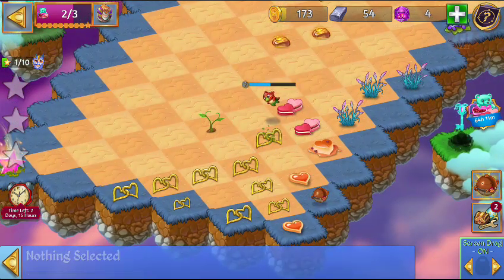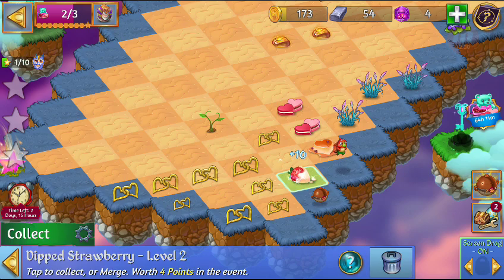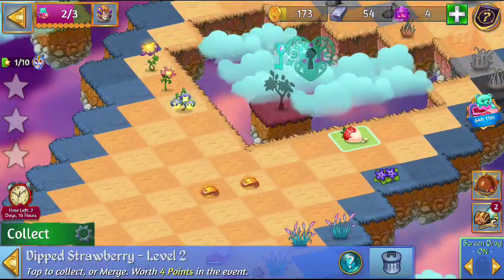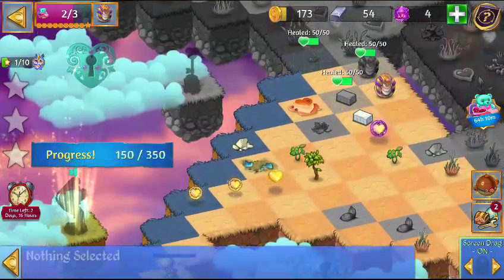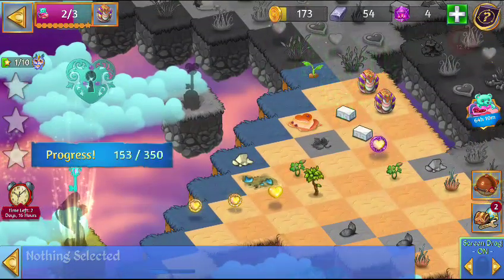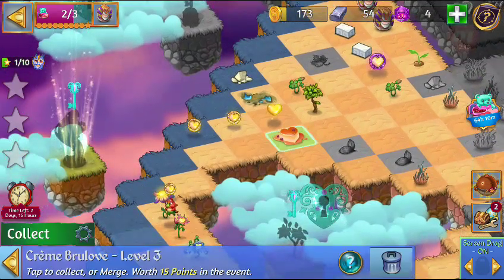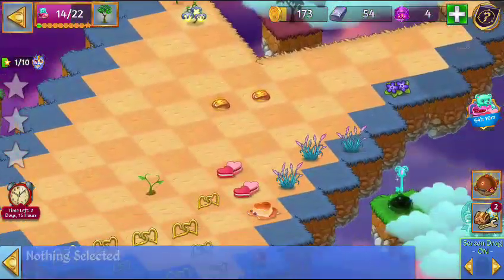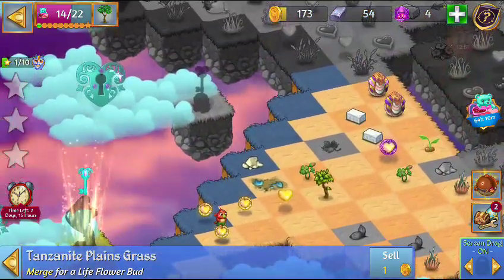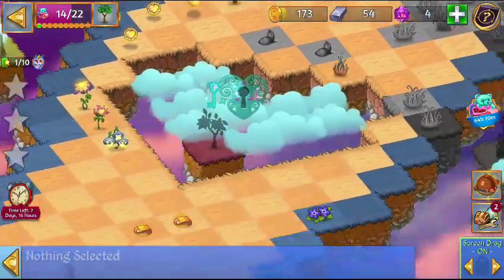Come back down here for a minute, dragons. Just going to go down here. Let's just go ahead and get that for you so you can see. I always tell you I'm going to get you one egg, one of the first gifts - or reward. And there you go.